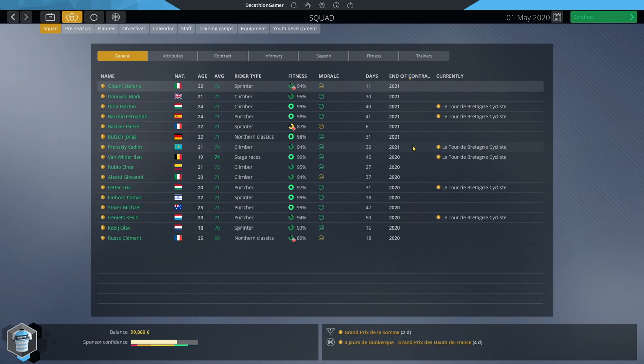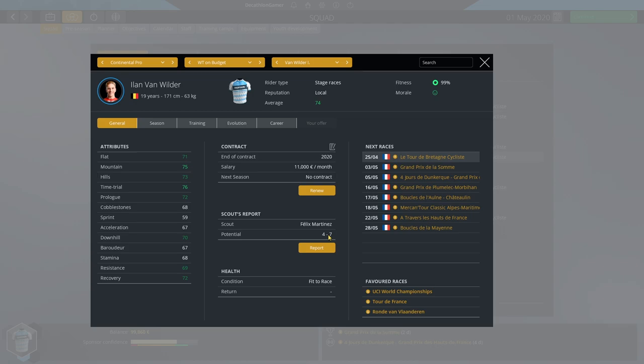We should have a decent shot at re-signing most of these riders — with the possible exception of Van Wilder if he levels up too much. At 74 it won't be cheap but might be affordable with the budget we're expecting. To know for sure, we need to know each rider's potential. Van Wilder is 4-7 currently making 11,000. He'll ask for more, but if it's around 20,000 — a 19-year-old stage racer already with 75 mountain and 76 time trial — in three and a half years he could be an 80.